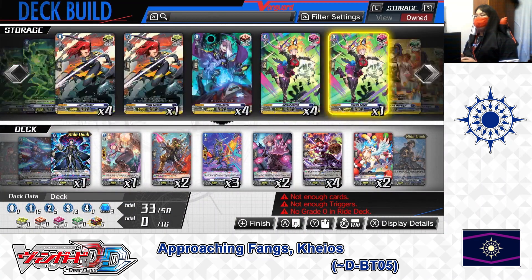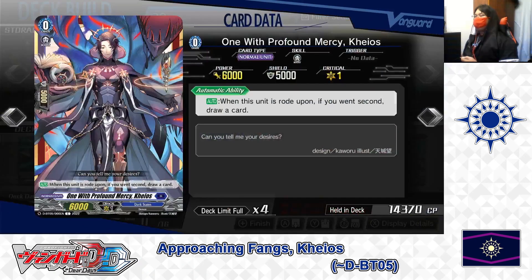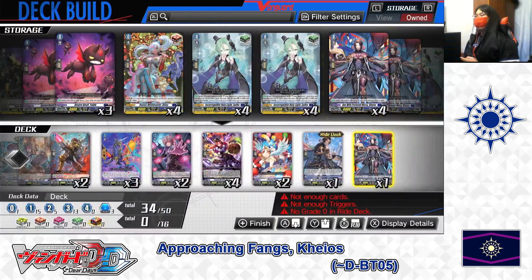Now for the Grade 0 lineup. First the ride deck Grade 0: One with Profound Mercy Chaos. Skill — Auto: when this unit is ridden upon, if you went second, draw a card. It's the starting unit for this deck. We're putting 1 in the deck and 1 in the ride deck.